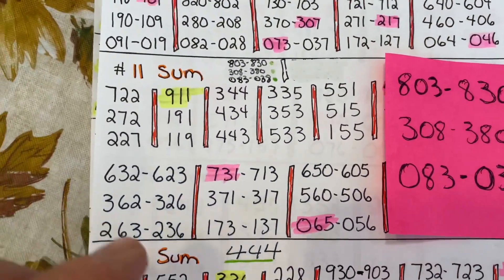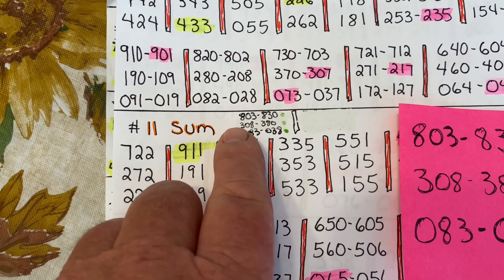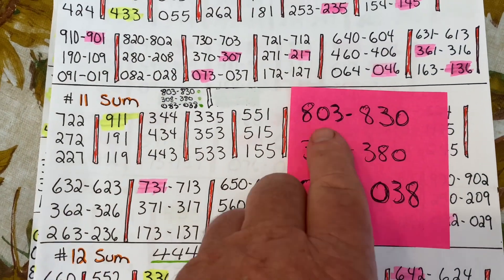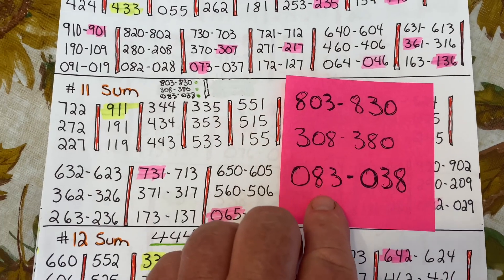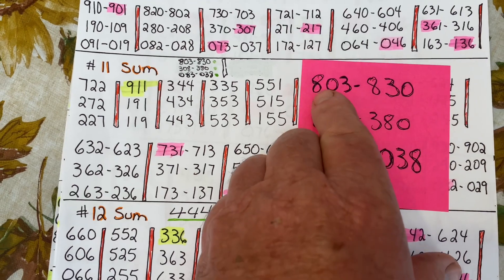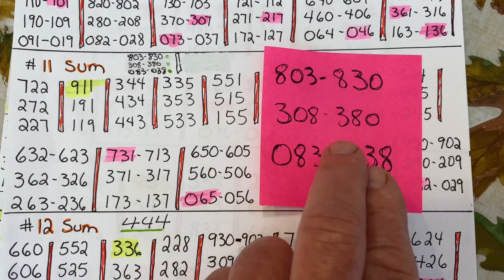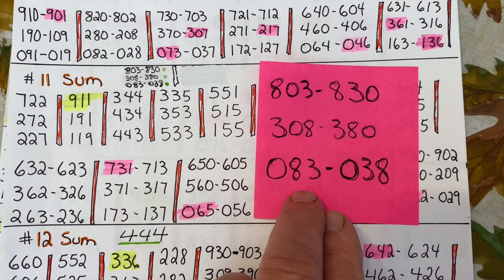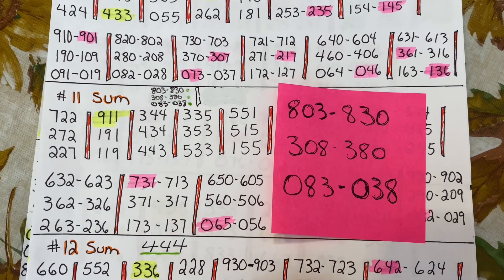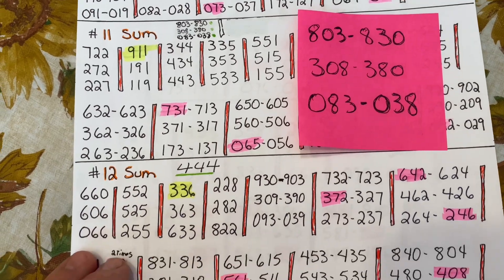Moving to the next page, we'll go to the number 11 sum. I had a very small area to write mine in, so I wrote them on a big sheet of paper. If you find an area to write yours in, or on another piece of paper, okay — we have 803, 830, 308, 380, 083, and 038. Those were missing on the number 11 sum. Write those in and you'll be correct.